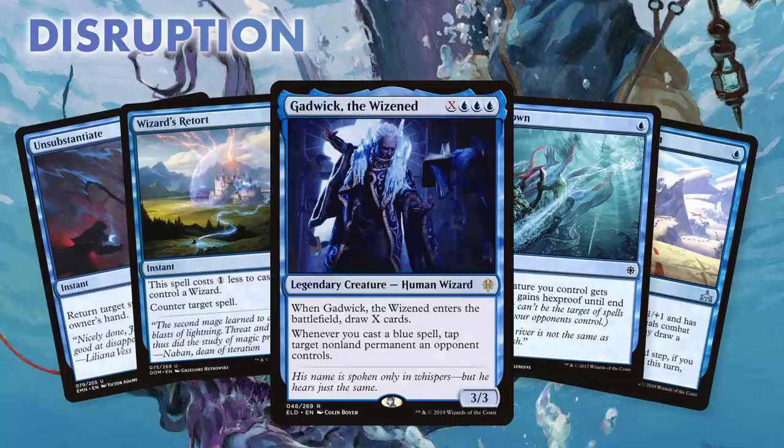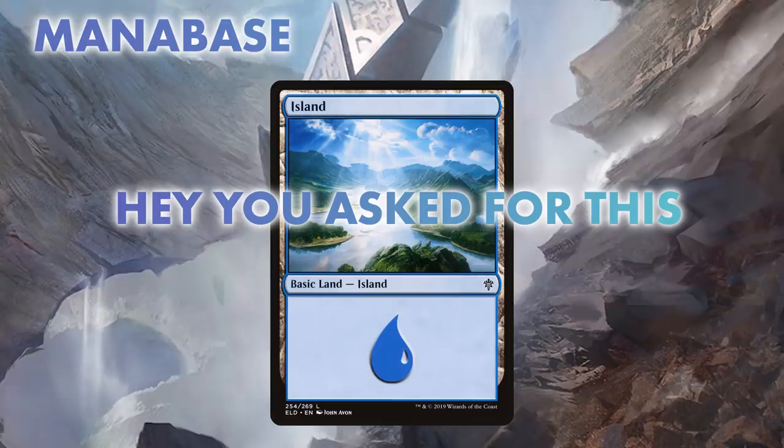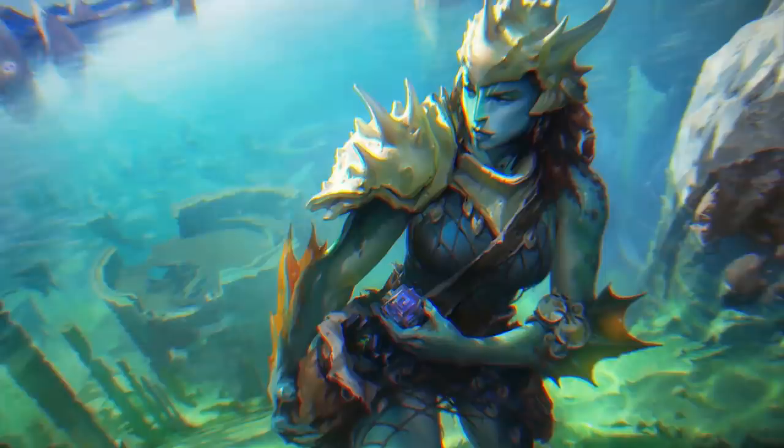Now we're gonna need to cast these spells, so let's take a look at our mana base. Mana bases are always so complex and expensive. No wait — we're just running 22 Islands. Hey, you asked for a budget deck, I gave you a budget deck. 22 Islands. If you've got some extra cash lying around, then you can upgrade with four Mutavaults. But 22 Islands is just fine.